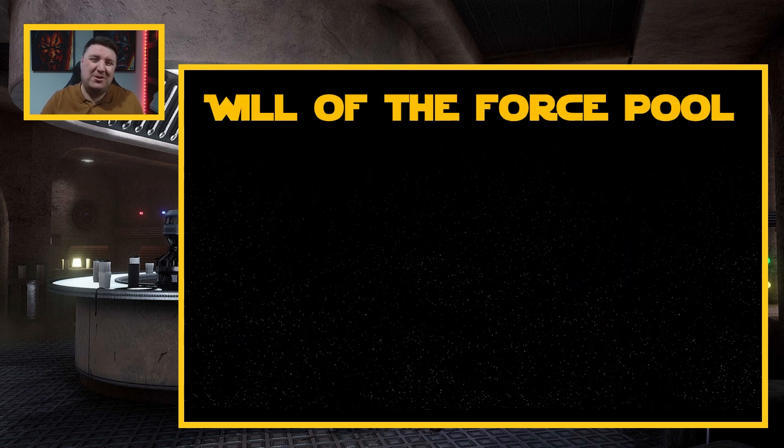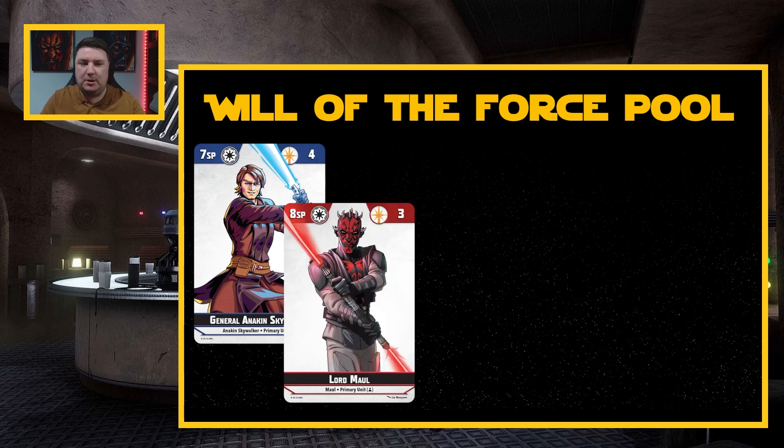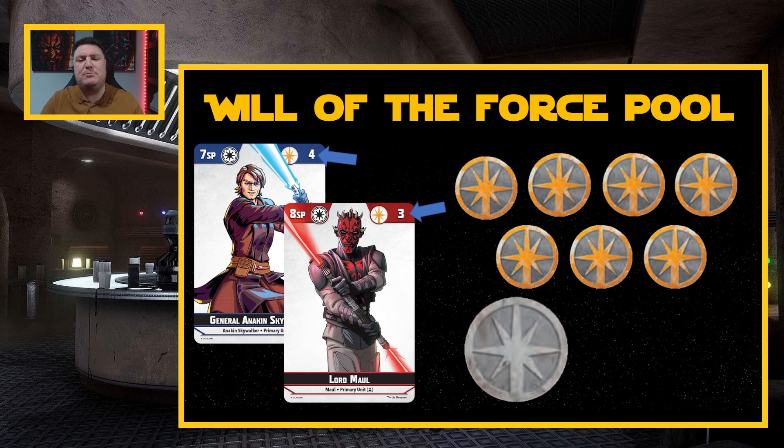Next, we create our Will of the Force pools — or force points, as most people call them. We look at our two primaries: here we've got Lord Maul and General Anakin Skywalker. The number in the top right corner of their card shows how many force points each brings — four for Anakin, three for Maul, making seven total. This is a pool that any of your characters can use — just because Anakin brings four doesn't mean Maul can't use them. The tokens have two sides: available and used, to help you track how many force points remain.